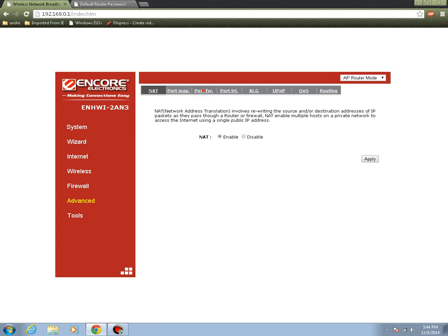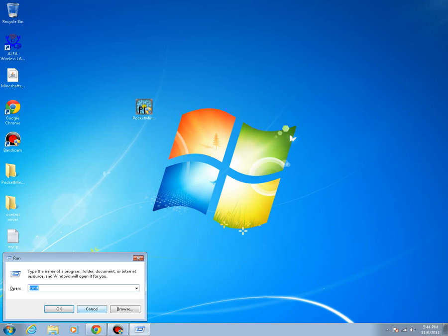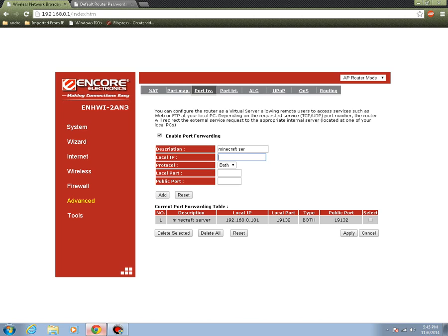Now go to port forwarding and add a new entry. You can name it something like 'Minecraft server.' For the local IP, put your IPv4 address. To find it, press the Windows key and R, type CMD, then type ipconfig — your IPv4 address is listed there. Paste it in. For the protocol, put Both. Then enter the port you use on your Minecraft server — the default port is 19132. Put the same port and click Add.